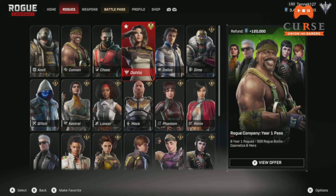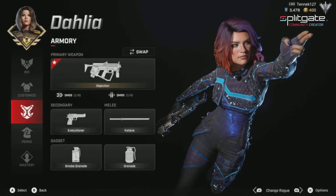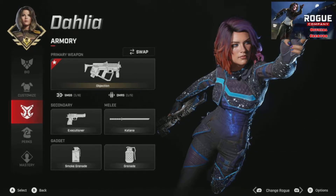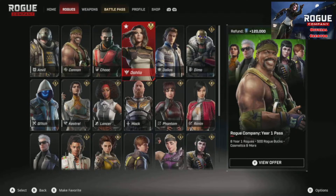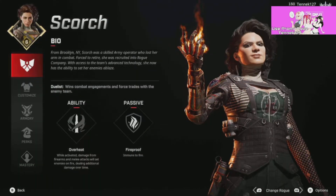But it's all good, I love them anyway. One thing about being a Dahlia main is I am in love with the Objection, her SMG. Thanks to the weapon mastery system, the whole main thing I don't have to worry about anymore because I can use this SMG on multiple rogues that use SMGs. So I decided to take this SMG to somebody very interesting — Scorch.